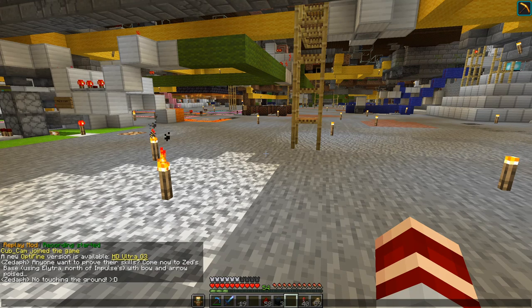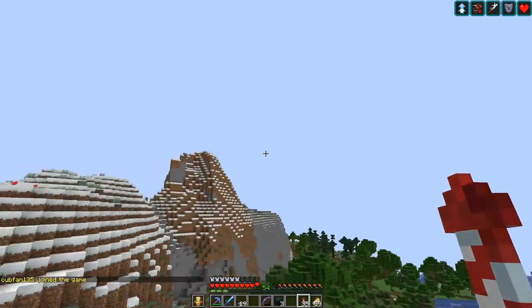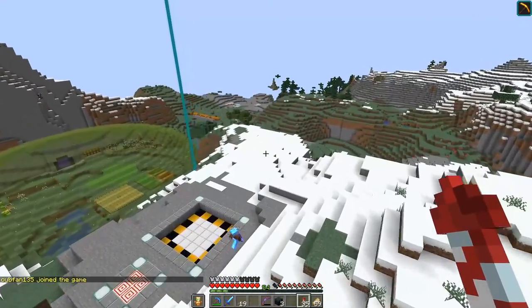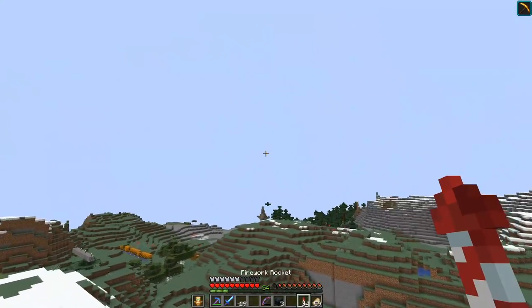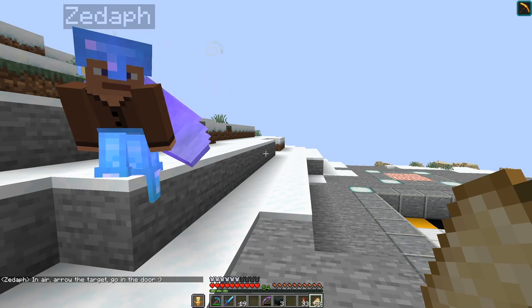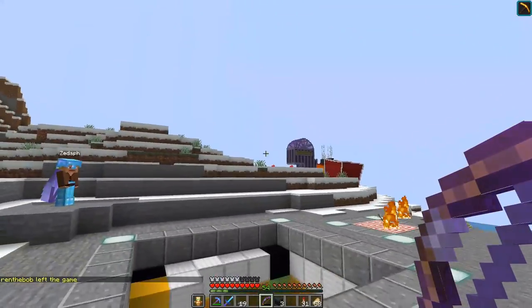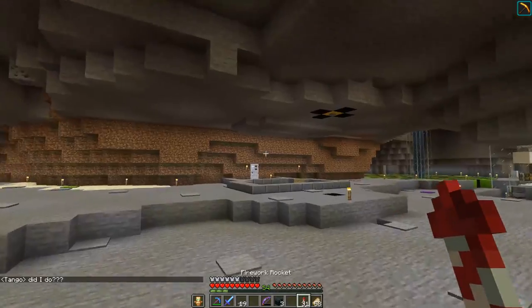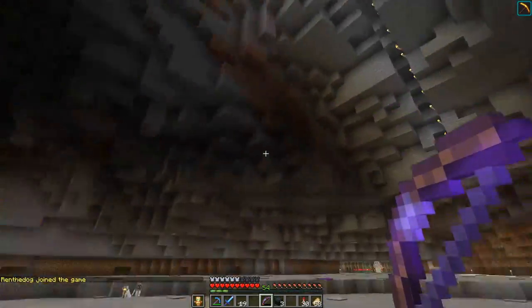Someone put up a challenge: come to Zed's base using a legend bow with arrows, not touching the ground. Let's see what he's got in mind. He says no touching the ground - can I go into his base? There he is! I got him - I don't know what he wants. What madness is this? In the air, shoot the arrow at the target, go in the door - okay that was cool! I want to try that again. Oh I love it - that thing is amazing!